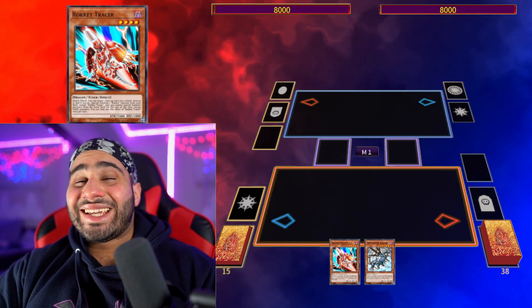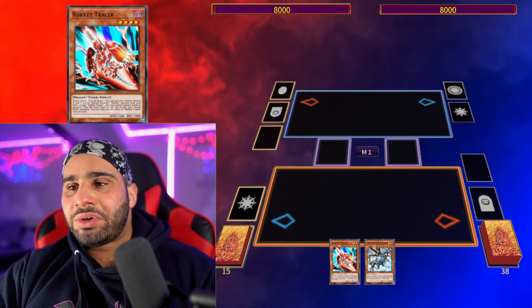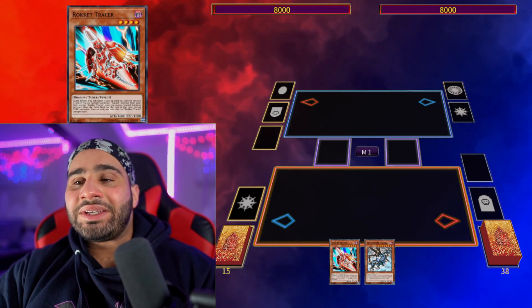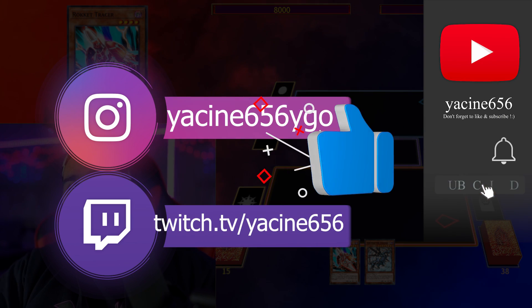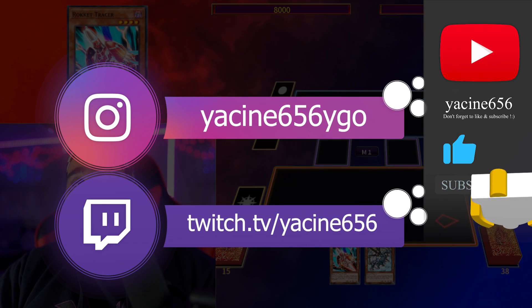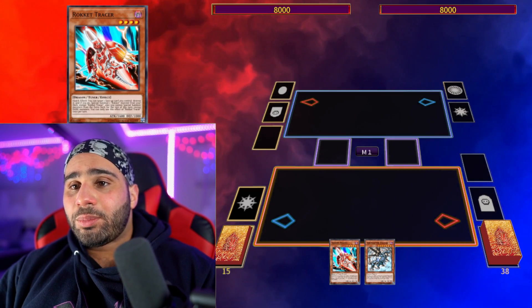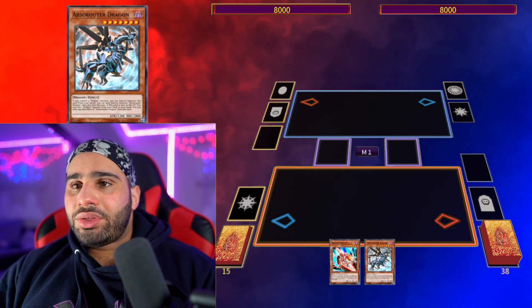The issue is that it is a Link 5 monster, so it takes a little bit of time to get there, but I'm still going to be showing you combos I figured out with this deck. Before the video starts, make sure you like and subscribe, check me out on Twitch and Instagram, and stay tuned for the deck profile coming up tomorrow. With that said, let's jump right into Combo Number One — assuming you have something like Rocket Tracer and Absolute Router Dragon and nothing else.